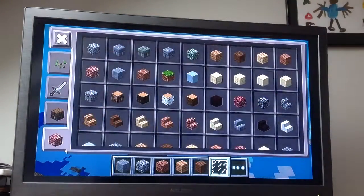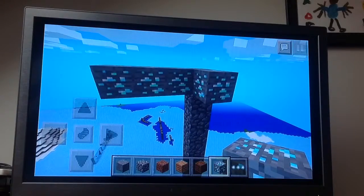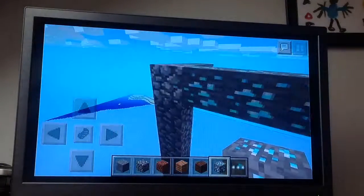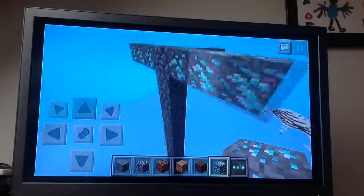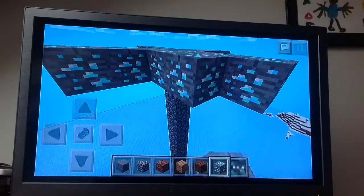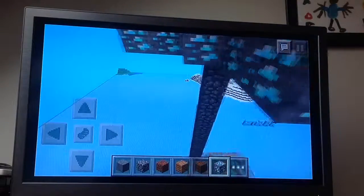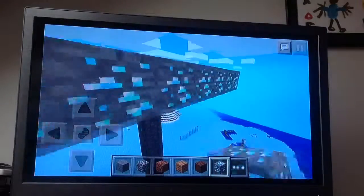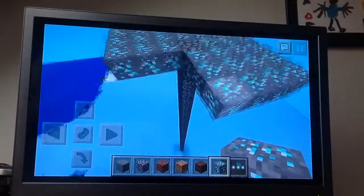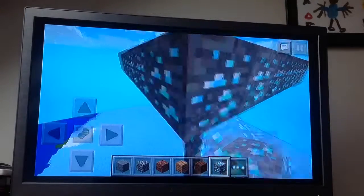So first what you do is you get diamond, here we go, and you just place three out — one, two, three, one, two, three — so we go like that the whole way around, and then you join it up together. And then afterwards you put a whole load of gold, and then six iron to make the nether reactor, which is usually quite hard, but not anymore.